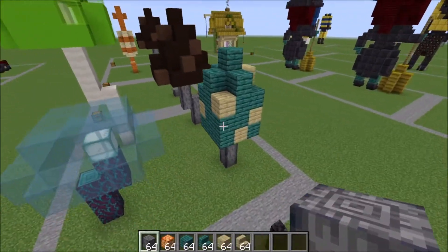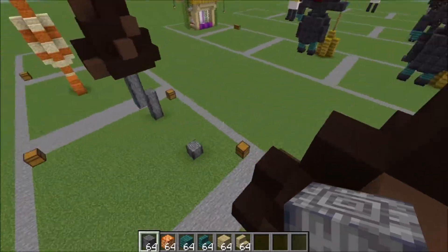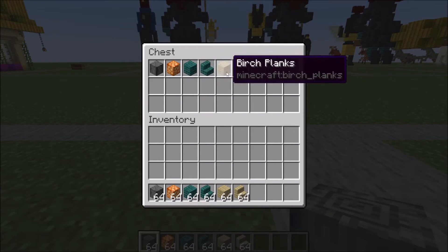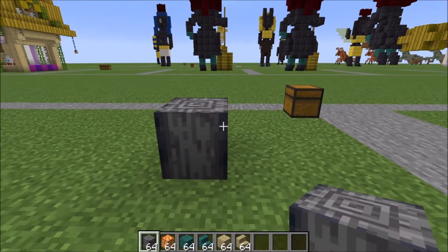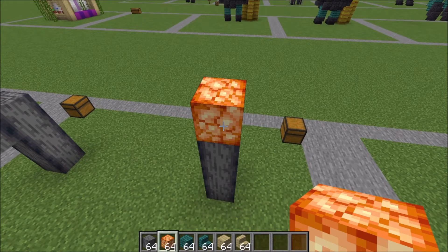For our next mushroom we're gonna go with this warped and birch one. Let me show you what you're gonna need: polished basalt, shroom light, warped planks, warped stairs, birch planks, and birch stairs. Let's get started. We're gonna go up three with our basalt and on top of that a shroom light like this.